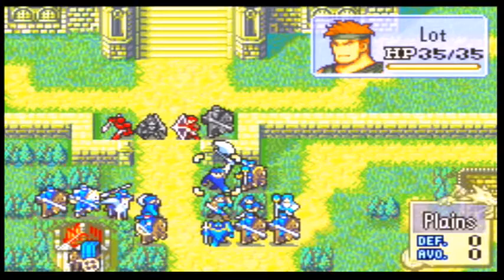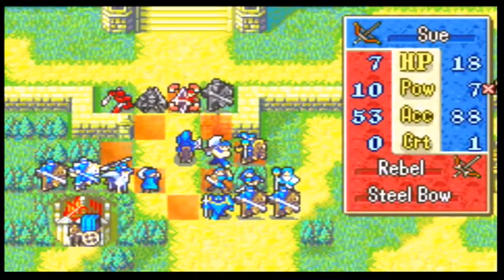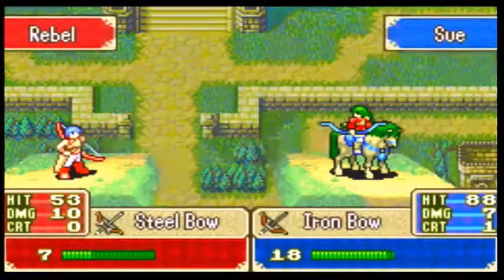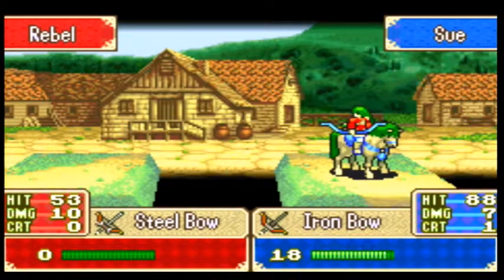We want to see if our archer can kill the archer because she needs level ups. Click iron — seven damage. She needs level ups, we're trying to figure out some level ups.